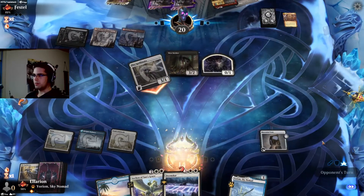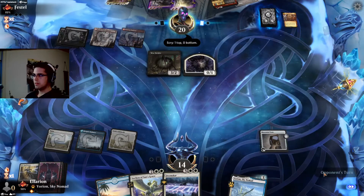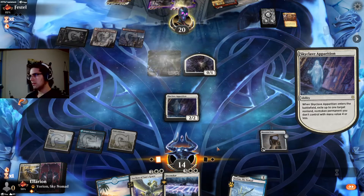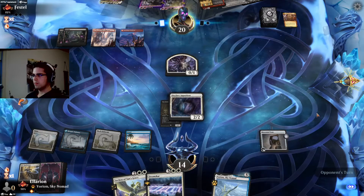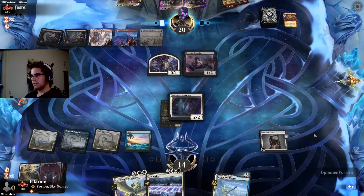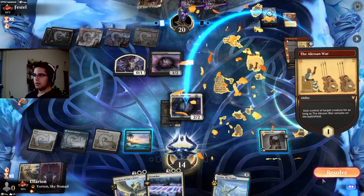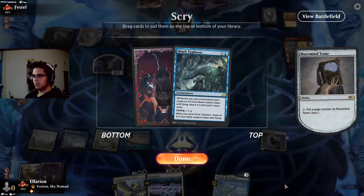If we kill the Woe Strider, they're only one more card in Graveyard away from Kroxa. Skyclave Apparition solves the Woe Strider problem without filling up their Graveyard. Probably should have scryed with the Tome last turn, but it worked out okay. Scryed a Scorpion to the top, which would have allowed them to cast Kroxa this turn — but they don't have a Sack Outlet. Next turn they can cast Awaken the Blood Avatar if we let them keep their creatures — so of course we don't want to do that.